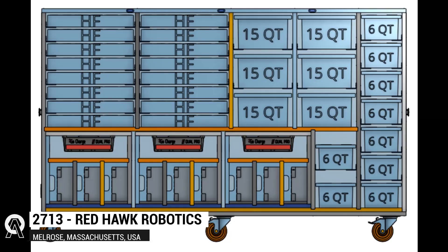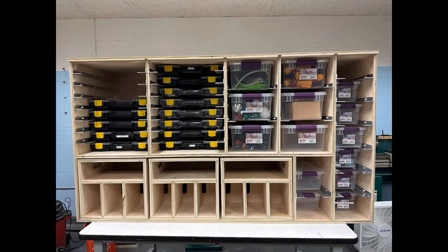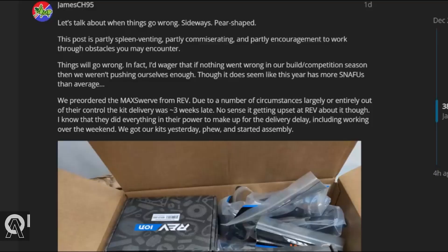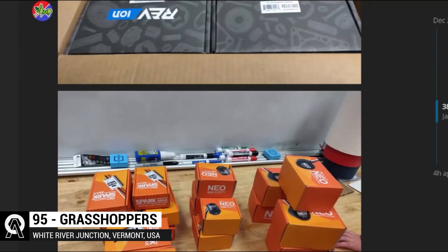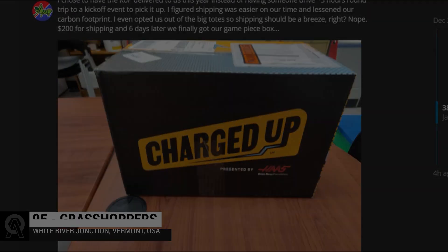Team 2713 Redhawk Robotics created an easily movable cart with tons of storage and standardized battery bays to help their shop and pit stay organized. Meanwhile, six days and $200 later, Team 95, the Grasshoppers, have finally received their game pieces.